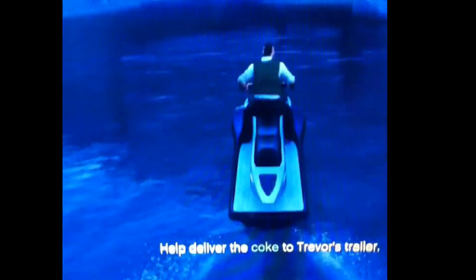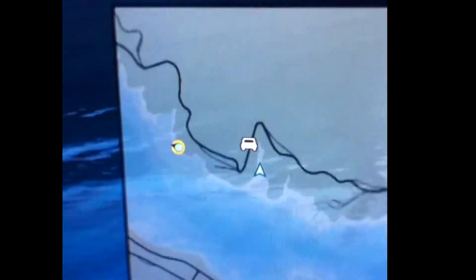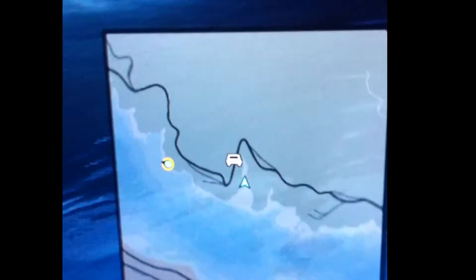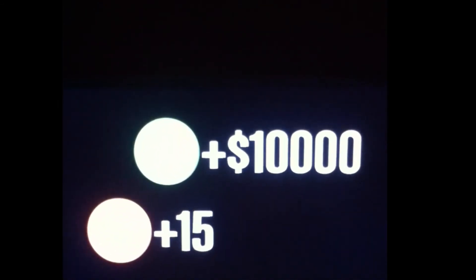Now I'm just going to pull this into my parking area over here. This is really close to where the mission will start you off once you replay the mission — you can see on the map where it is. Just park it right there, and then once you're parked have your friend drop off the coke. And he just dropped off the coke — mission complete. You make an easy 10 grand off that, and it maybe takes two minutes or less to do it.